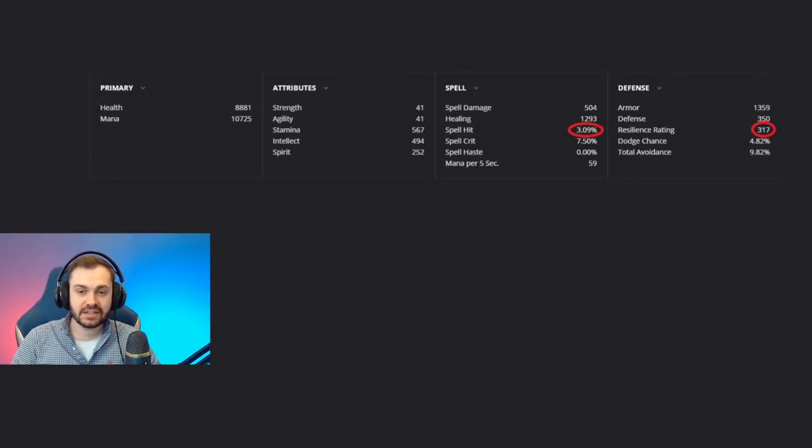Stat distribution isn't that complicated in TBC from an ideology standpoint. You want to get three percent spell hit — this reduces the chance of your spells missing, as you have a total of four percent chance to miss on an equal-level PvP player and you can't remove the last one percent. After that you want approximately 300 resilience, which is a decent amount for season one and will stop you getting one-shot by most things before you can react. After that, generally you want to be pushing as much spirit as possible, with some MP5 where you can't get spirit. Healing isn't something you should actively be going for — it's more a result of the gear you obtain. The limiting factor in arena is your regen and how much mana you have over the course of the game, and spirit is the best value stat for this.